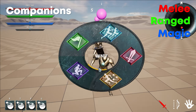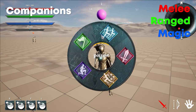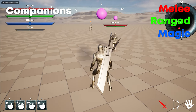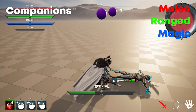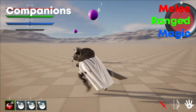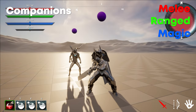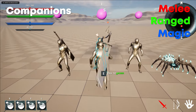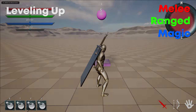Absolutely any AI can be a companion, and a companion will follow you around taking various orders: attack, follow, retreat, wait, go here, and hold inventory items. When a companion reaches zero health, they will either die and drop all loot you gave them, or they can be revived. Companions are controlled using a radial menu to keep giving commands a simple process. Melee companions use melee combat, ranged use ranged combat, and magic companions use magic combat.